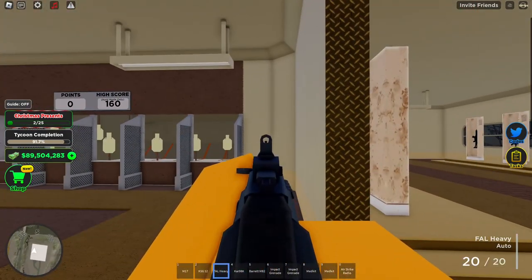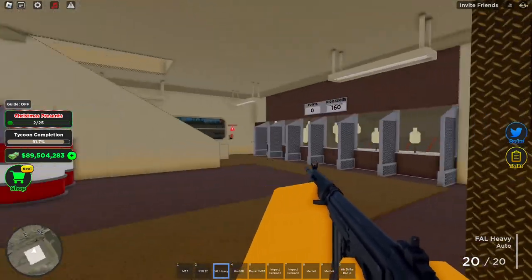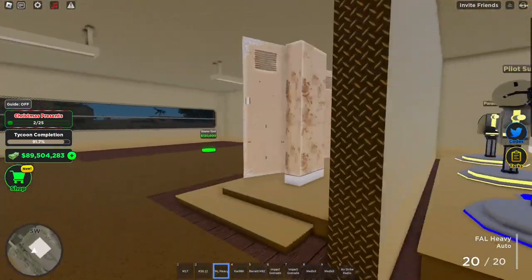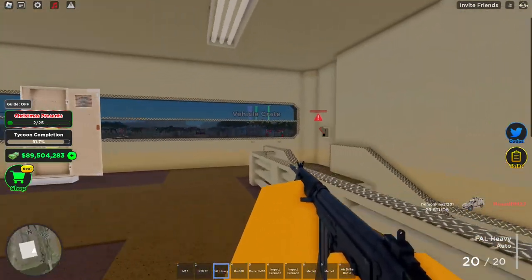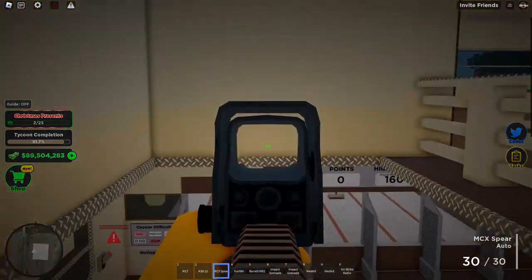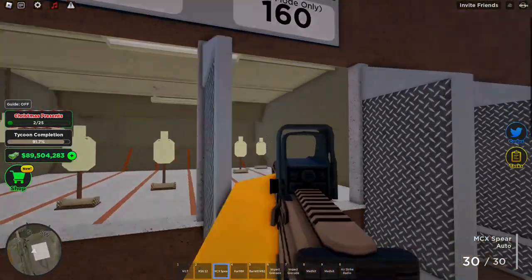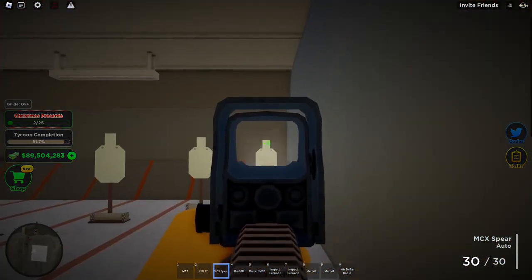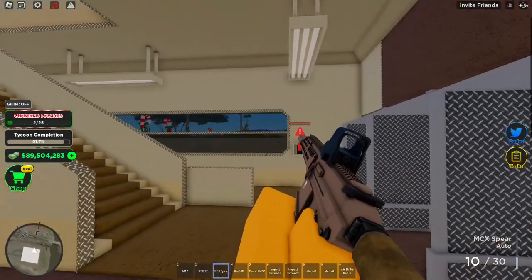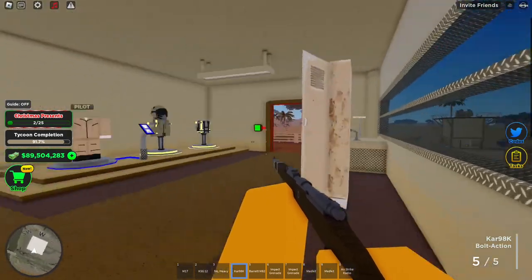Now for the FAL Heavy — this is my second gun of choice. It just by far has the most damage out of any assault rifle in the game. Although if you don't have it unlocked, don't worry, because you're fine as long as you have the MCX Spear. I pretty much use these two interchangeably because nothing even stands close to these two rifles. They're amazing.